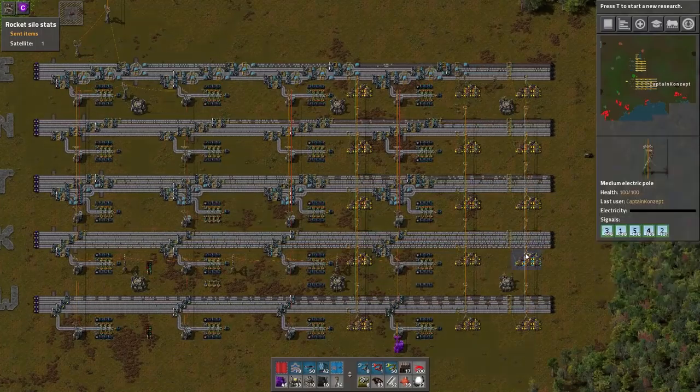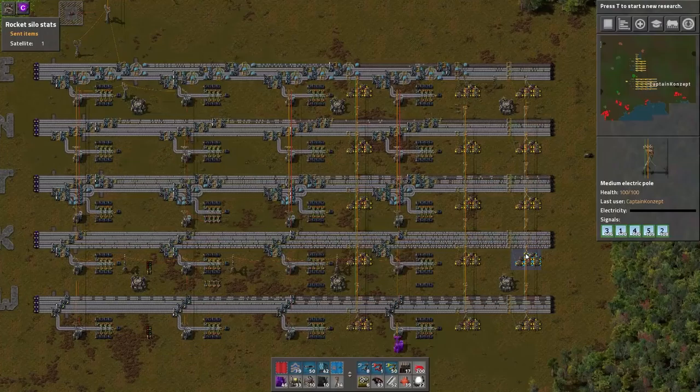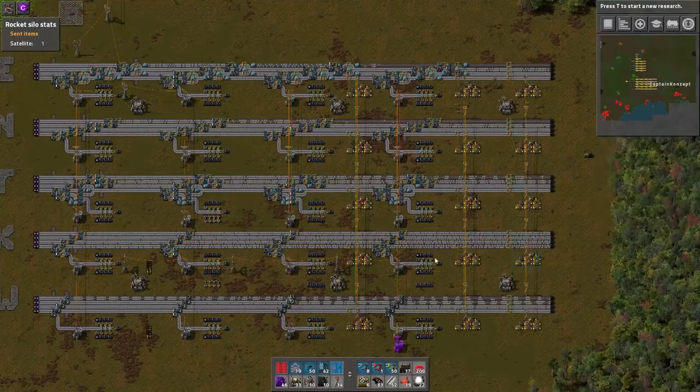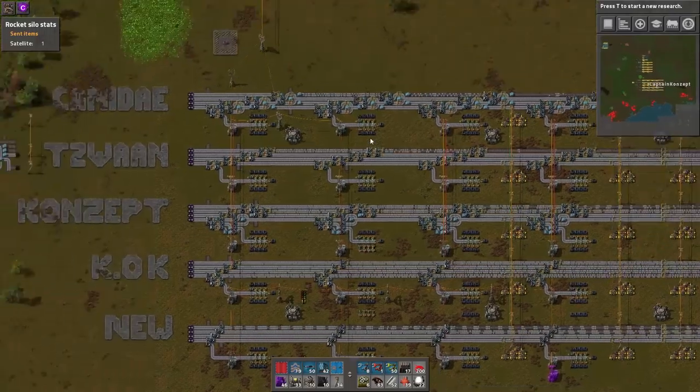Looking at the overall throughput numbers, number three has the most total throughput, closely followed by one, five, and four. The OK version doesn't lose a lot of compression overall — it just loses compression on the outermost belt.